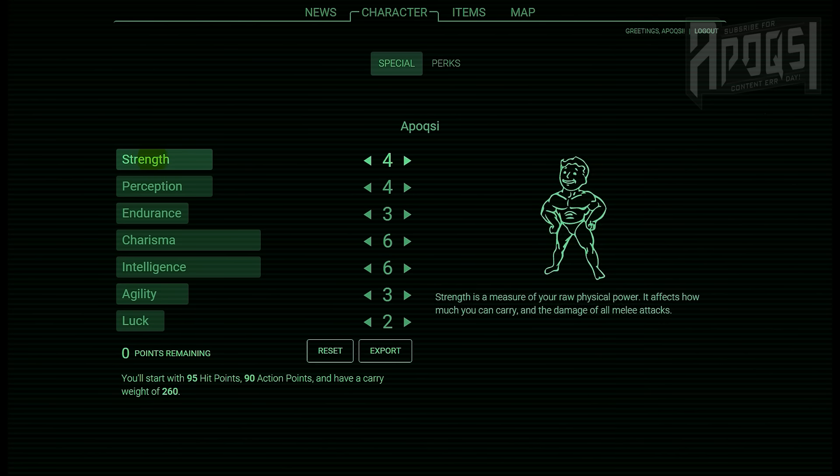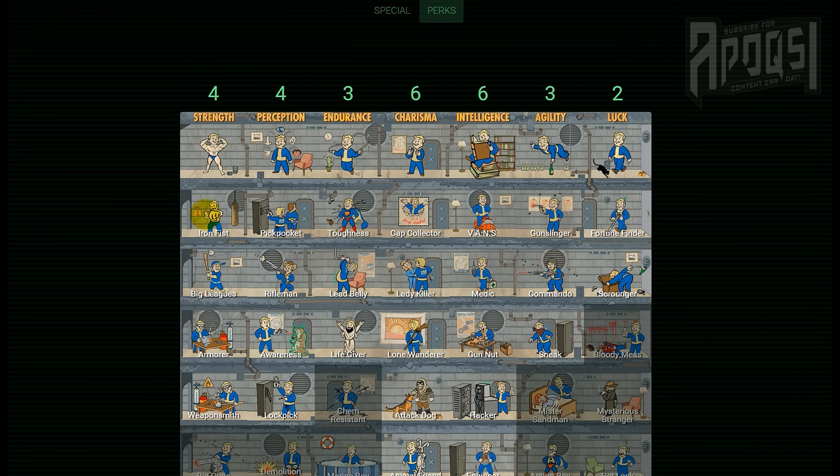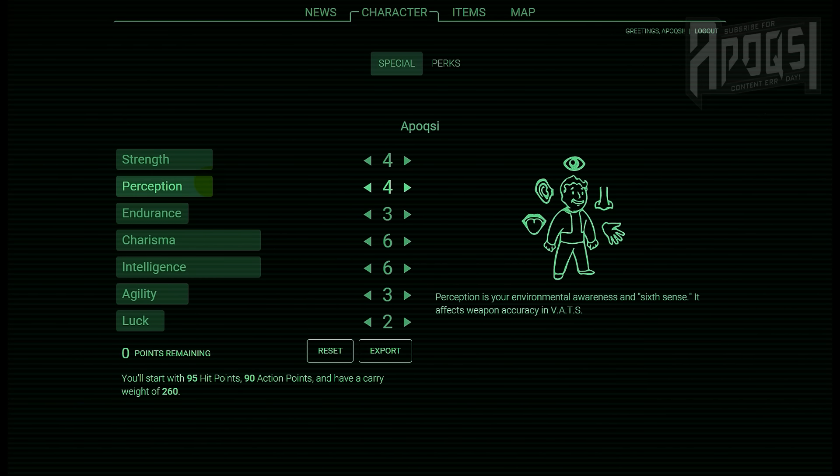For strength I chose four, as this will keep my carry weight at a decent amount of 260 and also give me access to the perks Iron Fist giving me an unarmed bonus, Big Leagues giving me a melee bonus, Armorer giving me access to base level and rank 1 armor mods, and Weaponsmith giving me access to base level and rank 1 melee weapon mods — giving me a well-rounded start on strength.